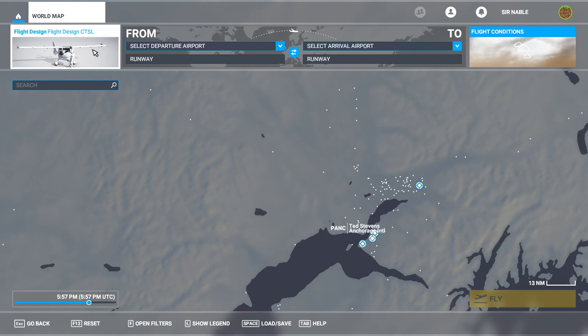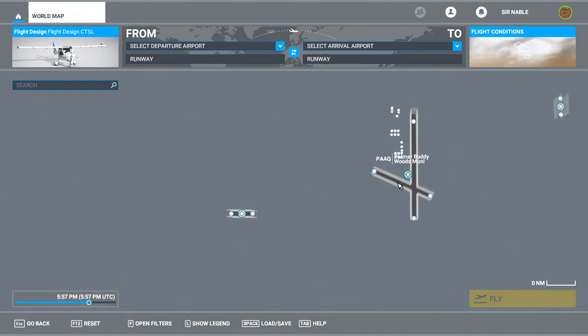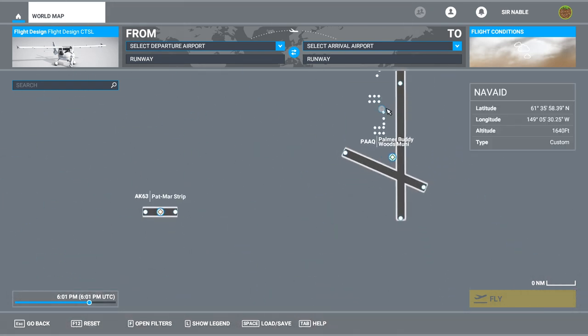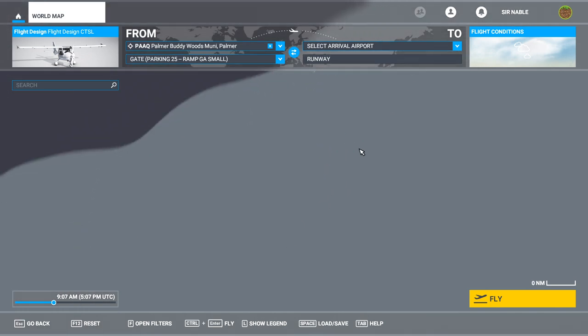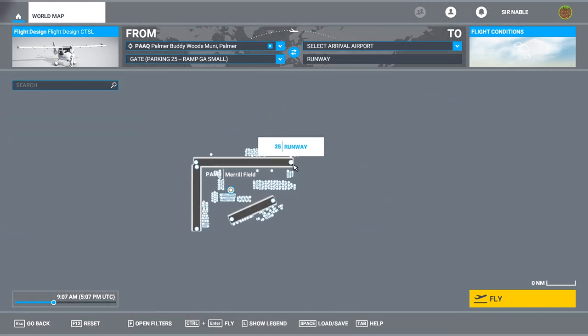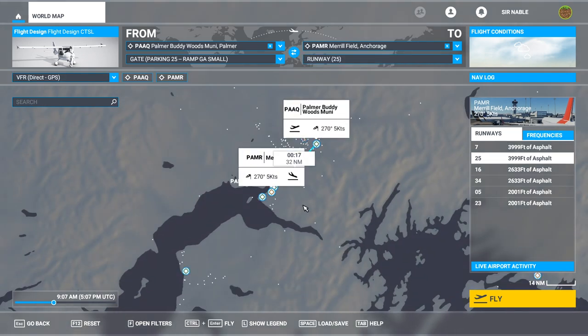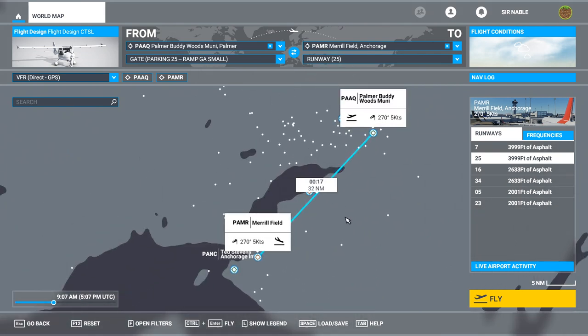I'm going to take this Flight Design CT Supra Light. Conditions are sort of like, eh, they're okay. Let's go ahead and do that. We're going to start cold and dark because again this is a fun-of-flying kind of video. Set that as our departure. And then we will set — oops, it's Birchwood — Runway 25 at Merrill Field, which is the big general aviation airport, as our arrival. Cool, 17 minutes. It's gonna take us a lot longer than that, but not too much longer.